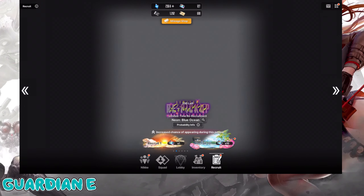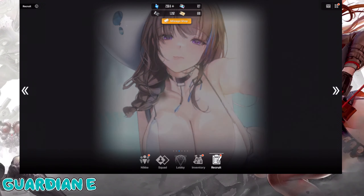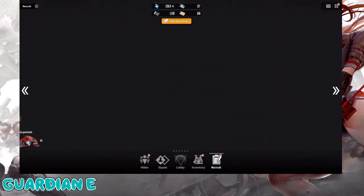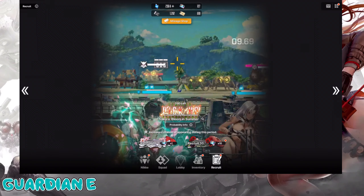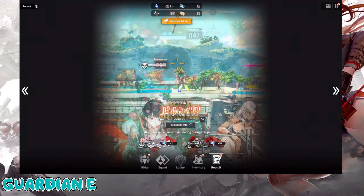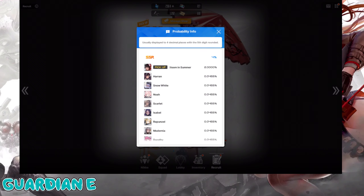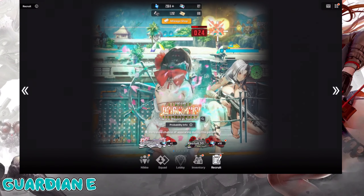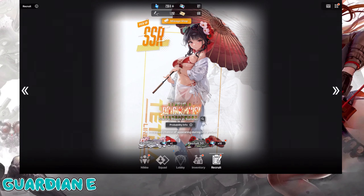The update also brought back last year's summer units: Naon Blue Ocean and Merry Bay Goddess, each with their own separate pickup recruitment banners — different from how they handled Christmas event reruns. It looks like they took feedback into consideration. Sakura is rated up at 2% out of the total 4% on this banner. We've got decadent new skins and amazing minigames too. But first, business — let's get Sakura.